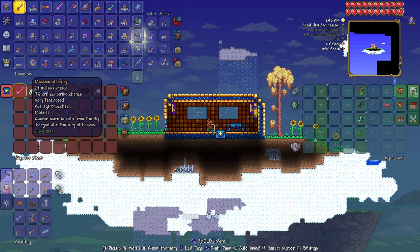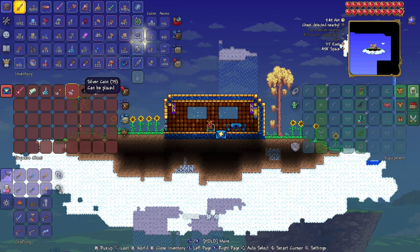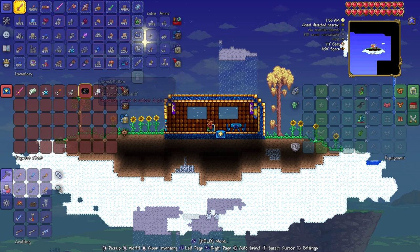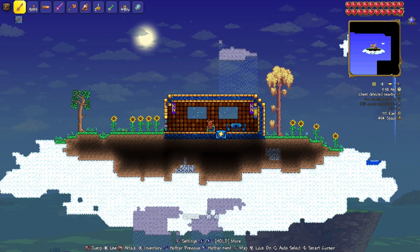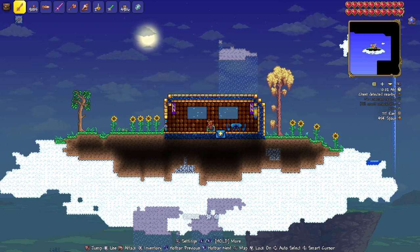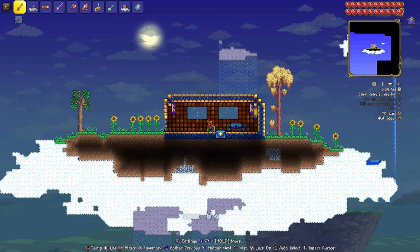Here in Terraria, version 1.4.4.9, Nintendo Switch and Mobile. And also another painting — that's like a gold and a half you get between the two chests, not too bad. There's Constellation. So there you go — there is your Starfury and your Lucky Horseshoe here in Terraria, Switch and Mobile. If I helped you guys out, and I know I did because that's why you're here, hit subscribe right now. Also tell your friends and share to the world.